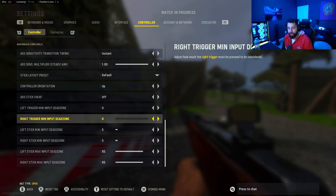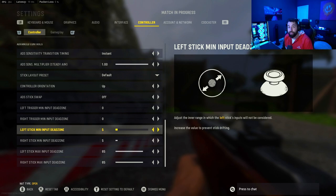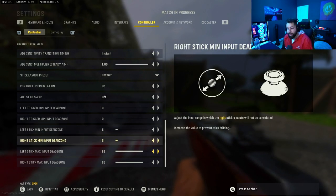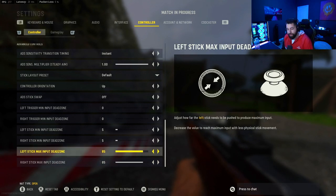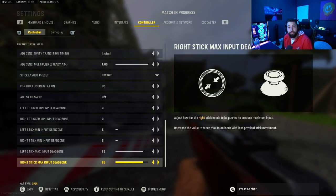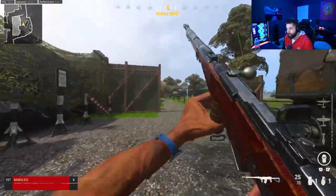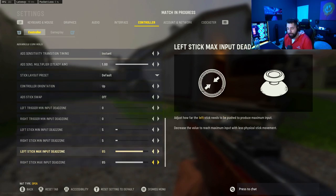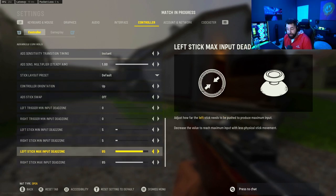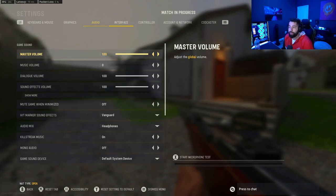Left trigger dead zone: set that to zero so you're not delayed in your shooting. Change both trigger dead zones to zero. Left stick minimum dead zone: tweak this low — it starts at 20 on both; turn it below 10 on both. If you have a brand new controller with wonky sticks, put it around five. Left stick max input dead zone and right stick input dead zone: lower them from where they are — the lower you have it the faster your strafe and aim movement will be. I'm at 85 right now; when it was at 99 it felt very uncomfortable. Start here and move it up if it feels too fast.